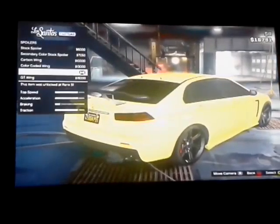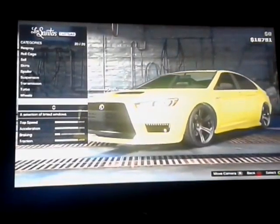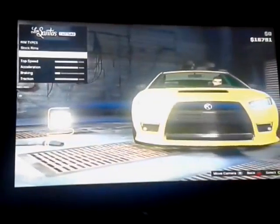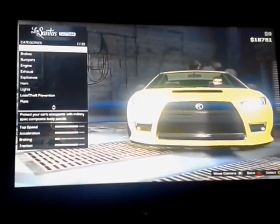For the spoiler, of course - carbon. You don't want that GT wing, but you want that one - that's the closest you're going to get. Transmissions, turbo, whatever you want. For the wheel type, you want GT Chrome for the wheels because it looks sexy. That's basically it. For color, I think it's black. Windows, whatever you want - I put limo. And that's basically it.